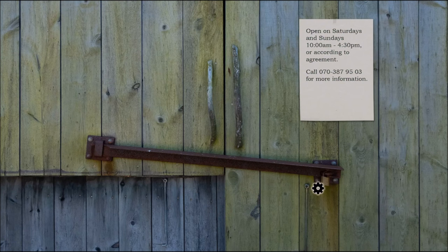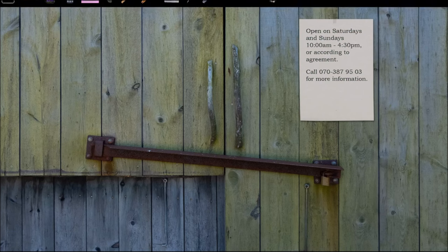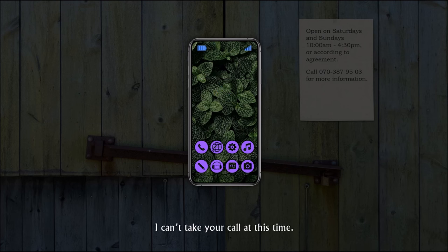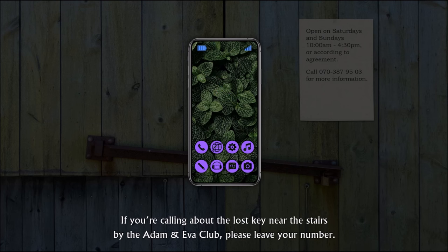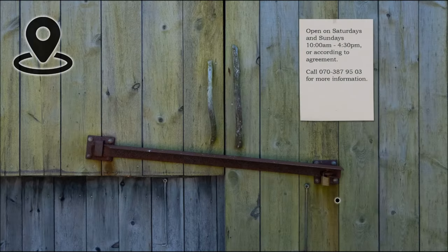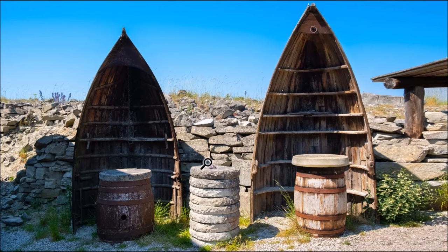There's a message here — it says it's locked. You can call for more information, so let's call. The voicemail says: 'I can't take your call at this time. If you're calling about the lost key near the stairs by the Adamant Eva Club, please leave your number.' So that's where the key is — we need to go there and find it because whoever owns this place lost the key.